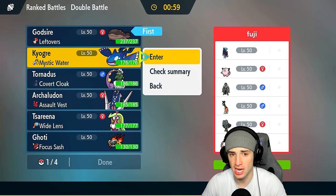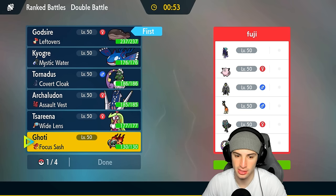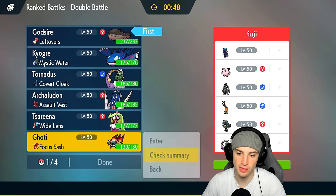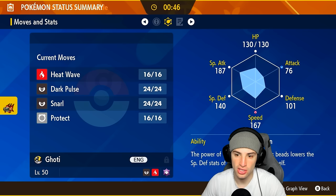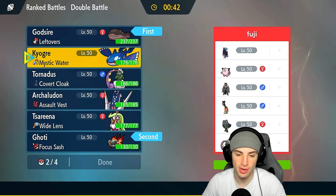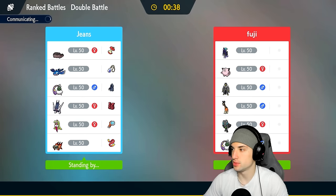I'm just going to lead Clodsire and Kyogre. I could honestly lead Clodsire and Tornadus, or better yet Clodsire and Chi-Yu just to pose a threat to Calyrex because I have Snarl — a lot of special attackers. I'm going to go into both of them, bring Kyogre and Arch Ludon in the back end, and look for this perfect record, two and oh baby.